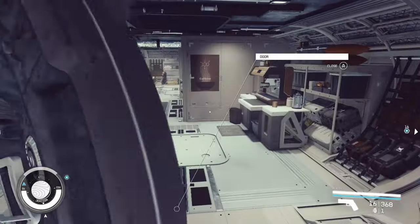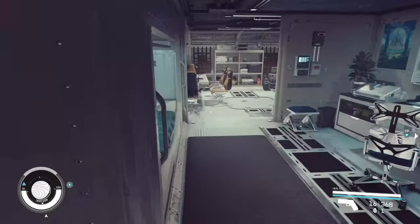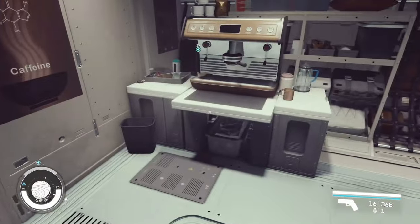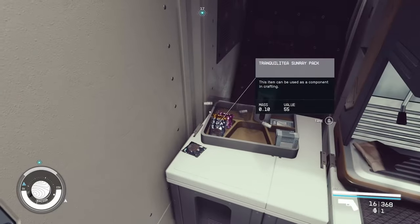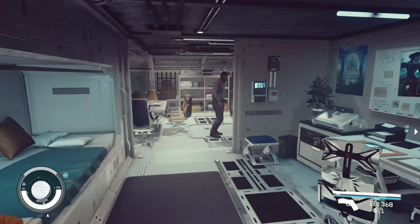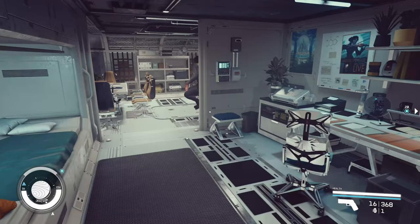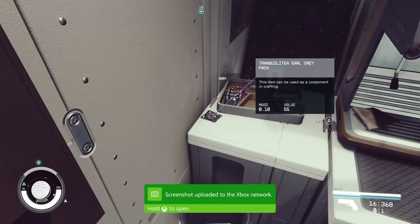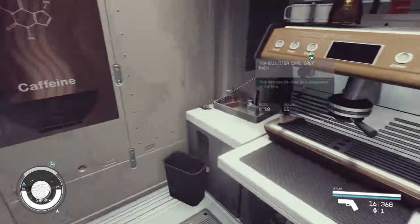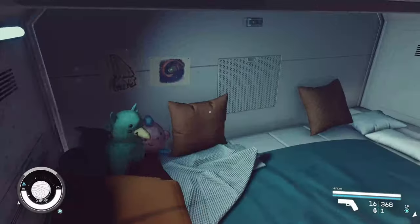Back here we have the captain's quarters. I quite like that the captain and the crew kind of live together — it makes sense, and from a defensive point of view the captain's protected behind the crew. There's coffee here, very fancy, and a little bed, a desk, a computer terminal, some pictures, and more storage.